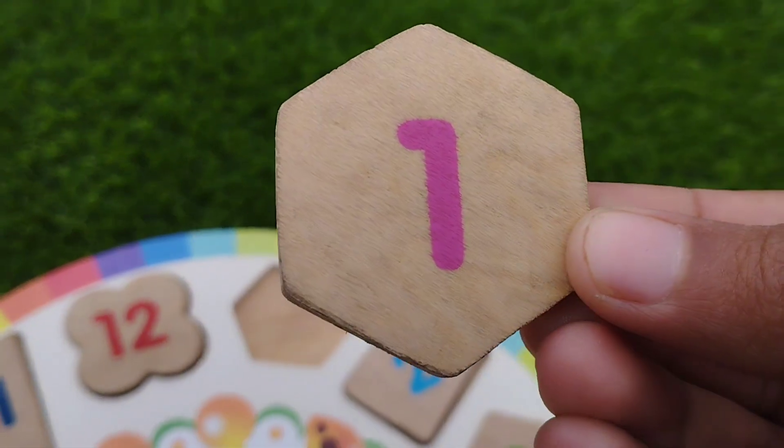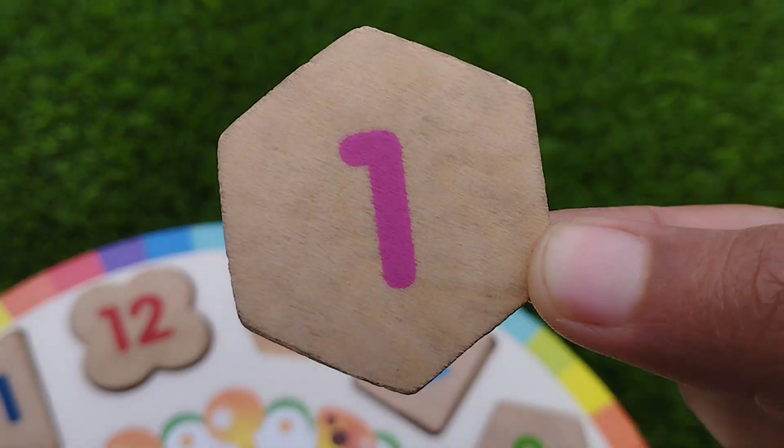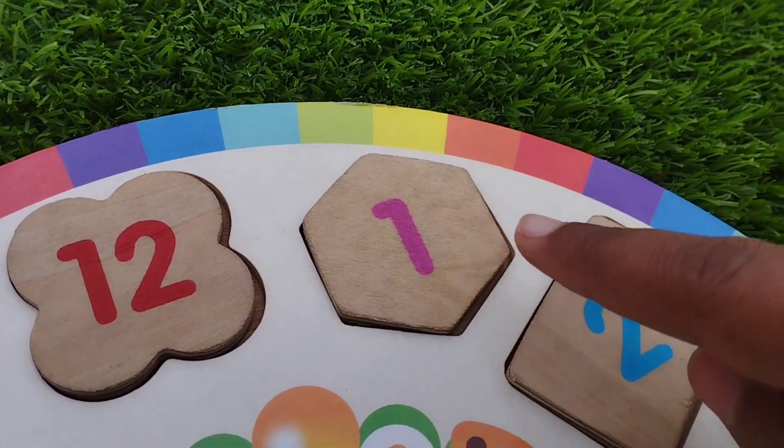The first shape is hexa coin. The number is one. Hexa coin has six corners.